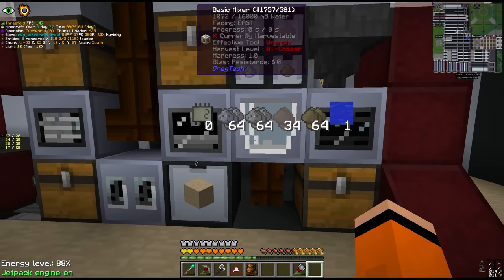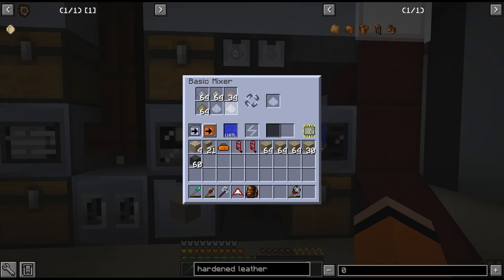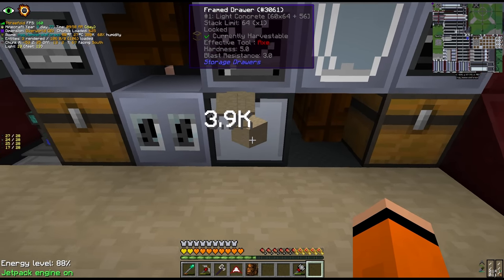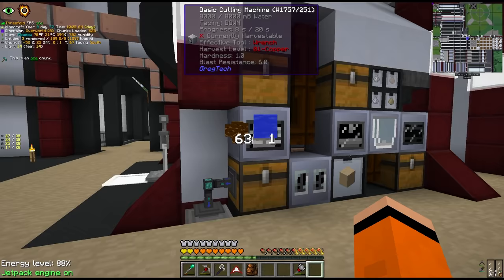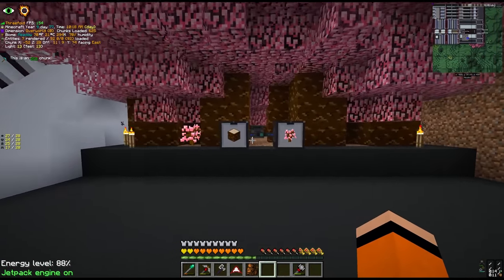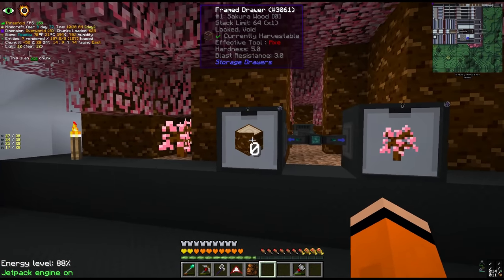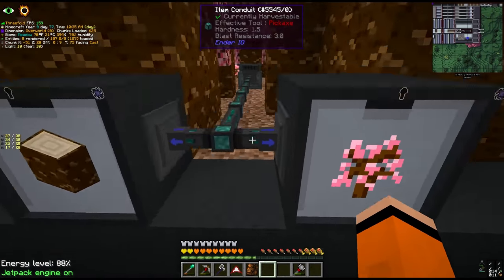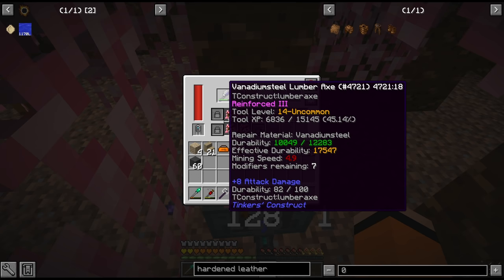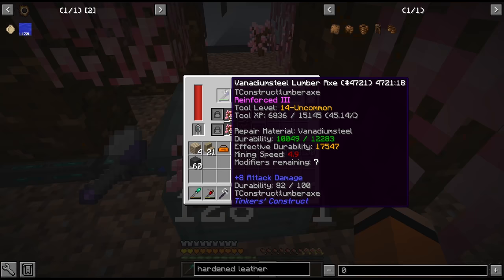The concrete is automated next to the LV machines: stone dust, calcite, quartz sand and clay dust along with a little water, then into a fluid solidifier, and we have almost a full drawer of concrete. The Sakura wood is more interesting - I went with the Ender IO farming station and I don't regret it at all. This thing is super broken; in about two and a half minutes the drawer filled up. The machine needs to be provided with an axe so I've given it my lumber axe which is almost unbreakable.